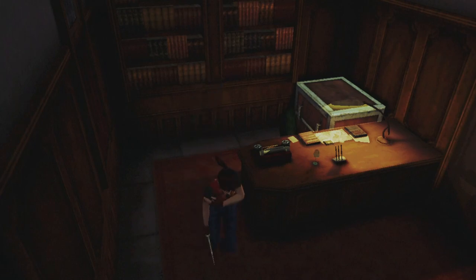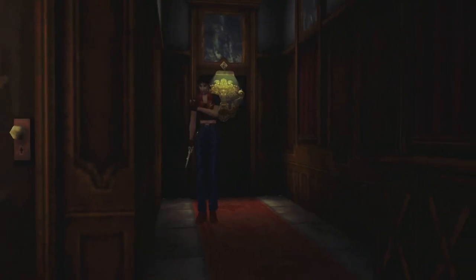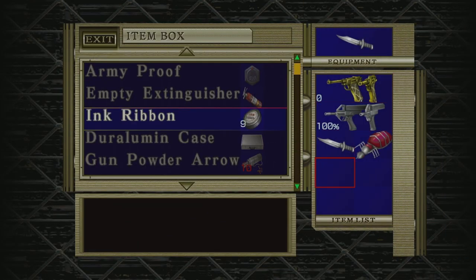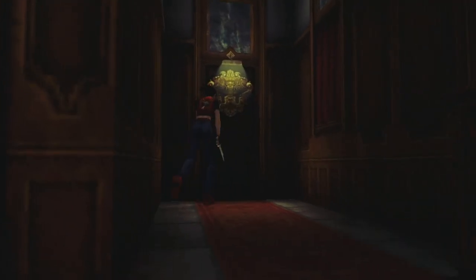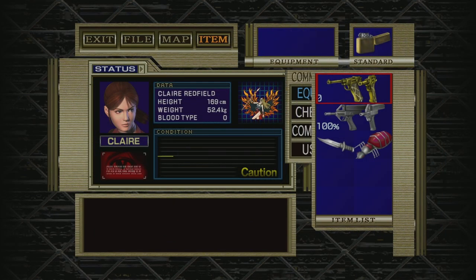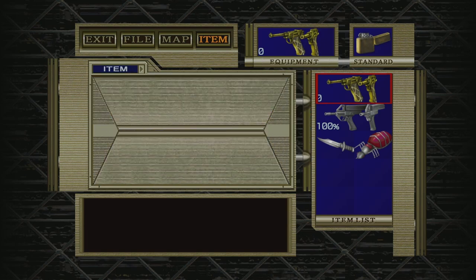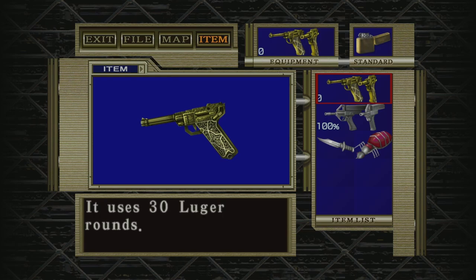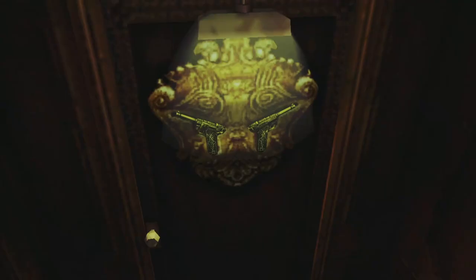Welcome back to Resident Evil Code Veronica X. We last left off about to use these lugers. Let's do an equipment check — don't need the ink ribbons, not where we're going. Let's stash these bad boys away. We still got the knife, and we've got pretty good inventory with plenty of space. It's so weird that you get an ammo counter for the lugers but there's no actual ammo for them. Kind of a shame we never get to use them — we get to see Steve use them, but who cares about Steve?